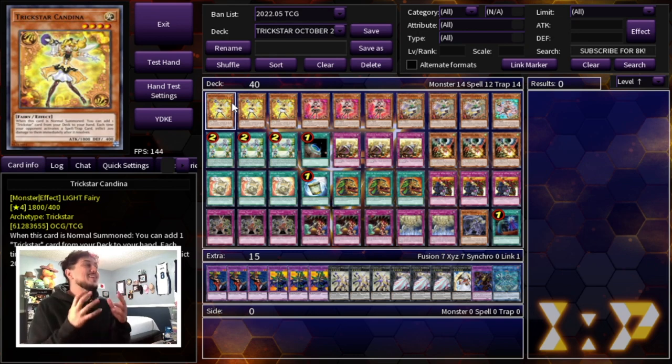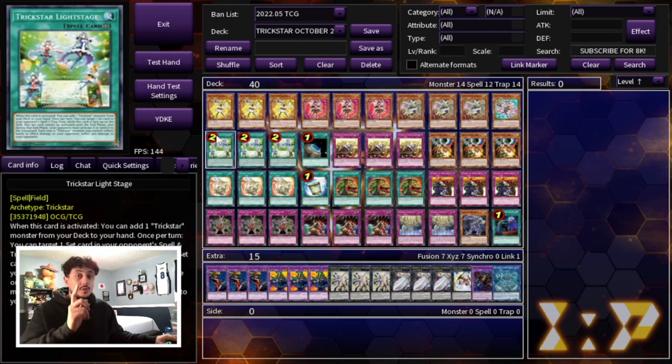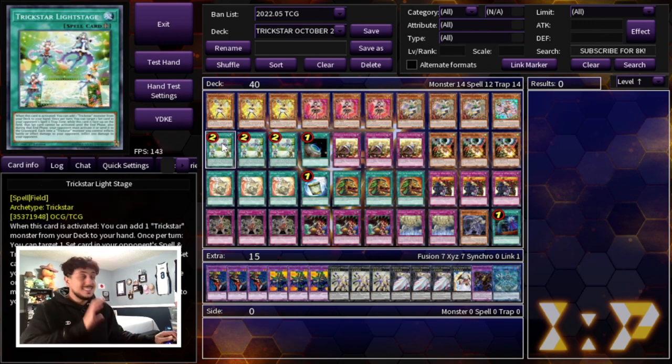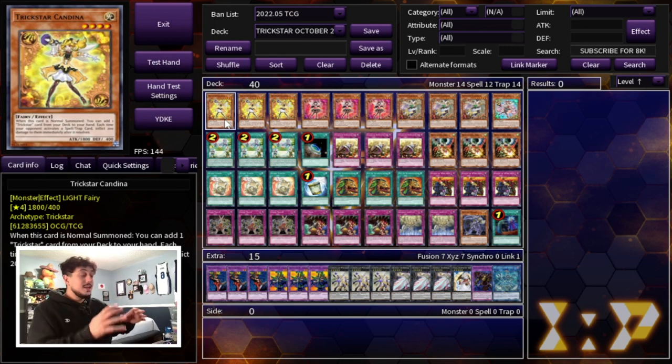I am so excited because Trickstar is back pretty much at full power with Light Stage back to three. I will say this just before we get into the profile — it still says it's at two here because EDO Pro hasn't updated yet, but it's at three as of the most recent banlist starting October 3rd, which is insane. So pure Trickstar, here it is. I'm really excited to be showing it to you guys. Let's get into it.